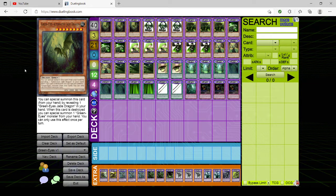We have three copies of GreenEyes Alternative Jade Dragon. It special summons itself by revealing one GreenEyes Jade Dragon in hand. When I created this card, I didn't realize that Alternative Dragon can't be normal summoned or set, but this one can for some reason. I put three in here just because I thought it was cool to have an alternate form for the main monster. When destroyed, you can special summon one GreenEyes monster from hand. You can only use that effect once per turn. The card text is rough — this is how bad I was when starting off.